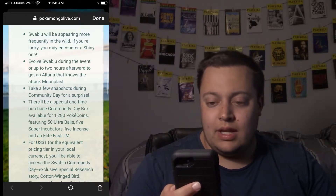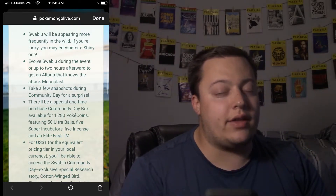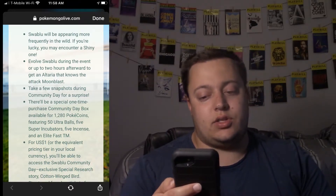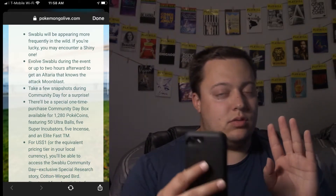Evolve Swablu during the event or up to 2 hours afterwards to get an Altaria that knows the attack Moonblast. Take a few snapshots during Community Day for a surprise — spoiler: it's 5 Swablus.